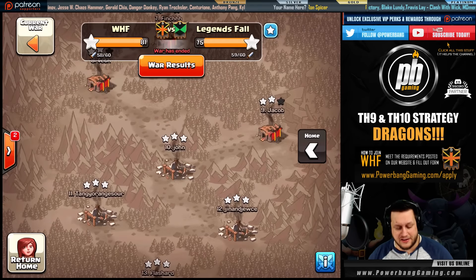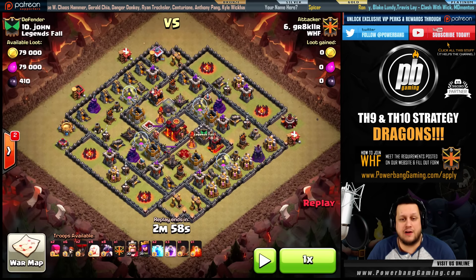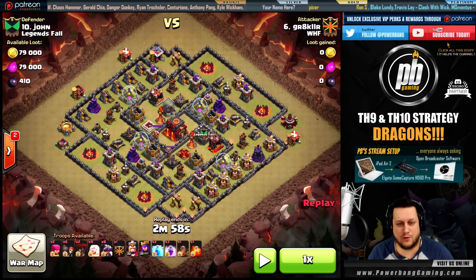Let's look at one last raid today — this is going to be John getting taken out by Grey Killer. This is a very common base you'll see at Town Hall 10: kind of that spiral clover style design.